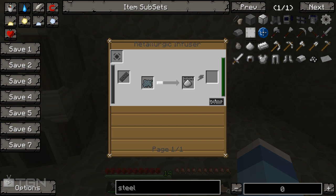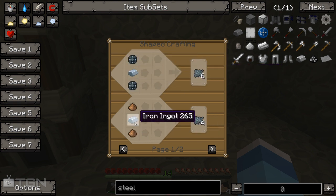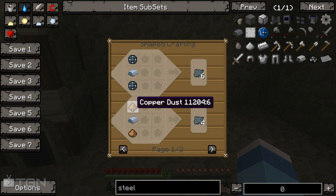It shows in the metallurgic infuser that we need to put enriched iron and compressed carbon in here and that will make steel dust. Now it needs power as well and obviously we haven't got a power source right now. But luckily this guy can run off redstone - that's why I had a ton of redstone in the first place. The enriched iron is made with iron ingots and two enriched alloys around it, giving us six enriched iron. Or you could use iron ingots and copper dust, but at the minute we don't have any dust.